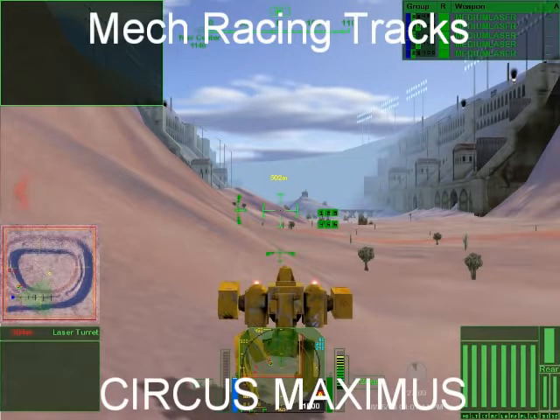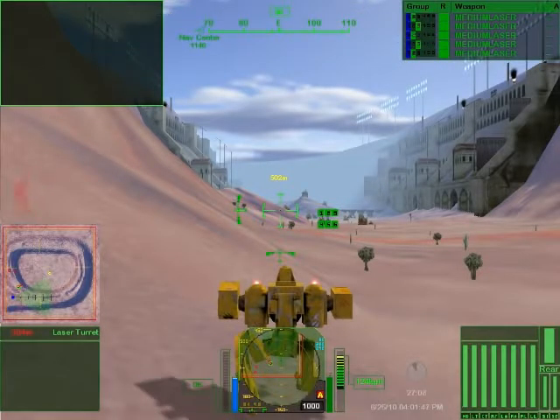This is TNT and we're going to take in another lap of one of the original — actually the original — racetrack. This is Circus Maximus made by Jehoshaphat2k of Mechtech. I've disabled the turrets so we can just run around and I can show you what the track looks like.